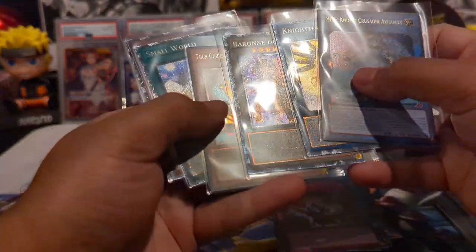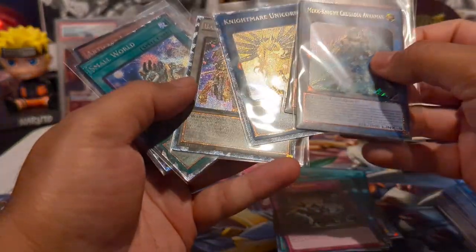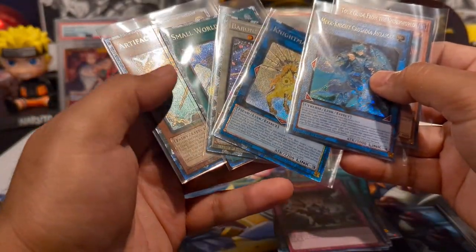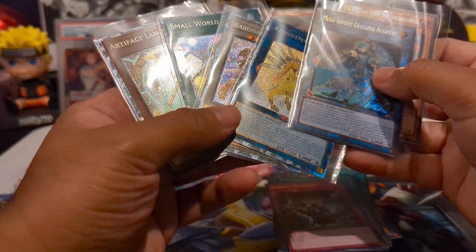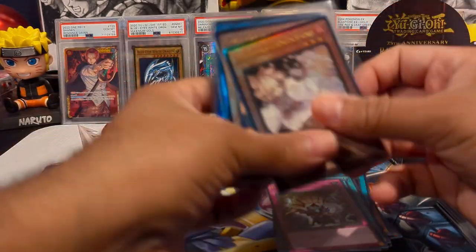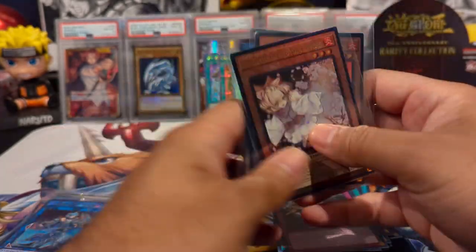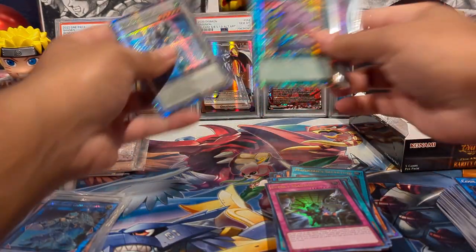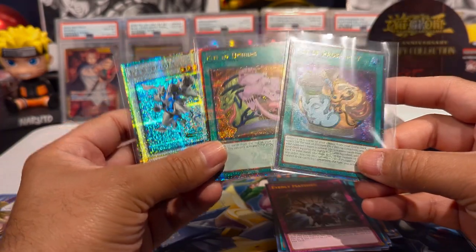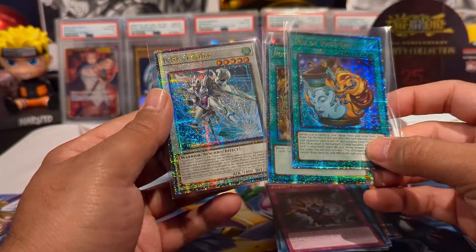So it looks like we got a couple of the new platinum secret rares — probably two in a box, but we got four. Four collector rares, the new version, and four of the ultimates which looks insane. And then obviously the crème de la crème: the Quarter Century secret rares. These two pots look amazing, and honestly Junk Speeder looks pretty great as well.